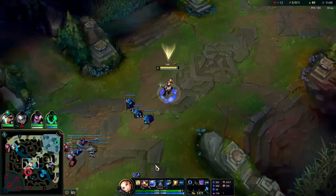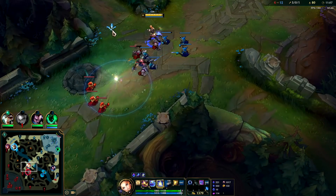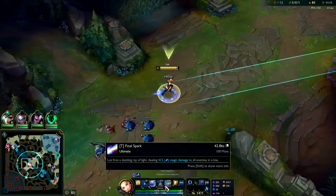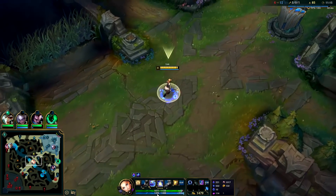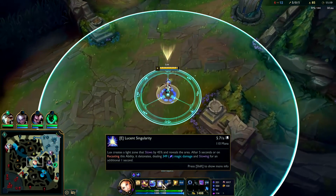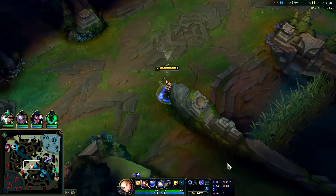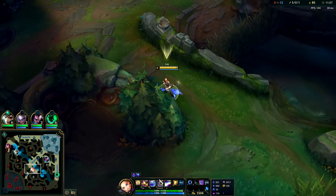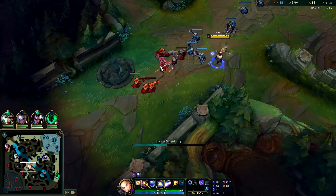Ideally with Lux E you want them to be in it for as long as possible before reactivating it for the damage, because every millisecond it's down it's slowing them. If they're already deep in the middle of it, there's no need to reactivate immediately — they're still getting value from its perma slow. There are a few times where I made that mistake of reactivating it too soon when I could have taken more advantage of its consistent slowing.